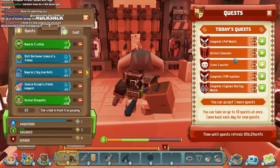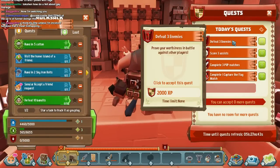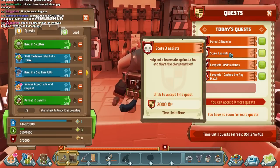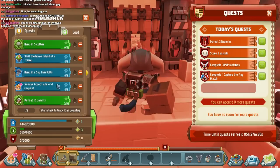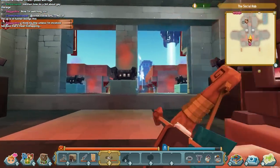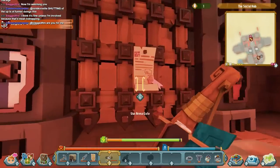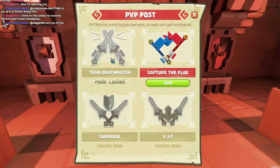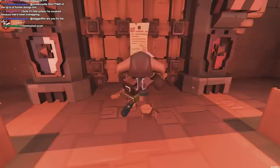This is the PvP quest giver. Complete a PvP match — I'll accept that quest. My quest log is full. How do you do a PvP match? Use arena gates. Bring your own gear, so make sure you are prepared. Capture the flag is available. Team deathmatch is locked, with two more modes coming soon.